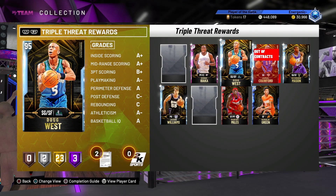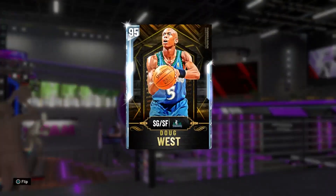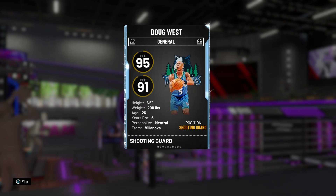What's going on YouTube, Energenic here back with another video. Today I'm going to be using Doug West. I got him yesterday — was playing, opened up the vault randomly, and I saw that nice little light blue glow and there he was. I'm about to show you his attributes, badges, and then I'm gonna go into a triple threat and play a game with him.